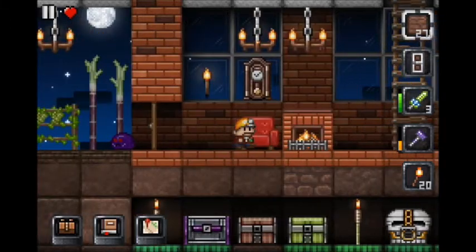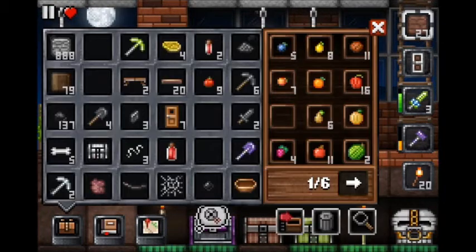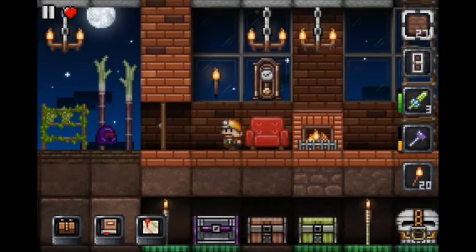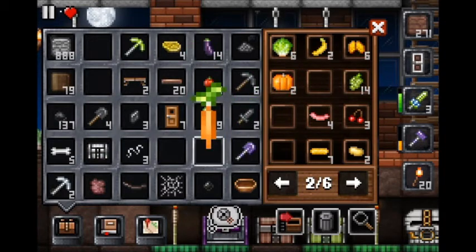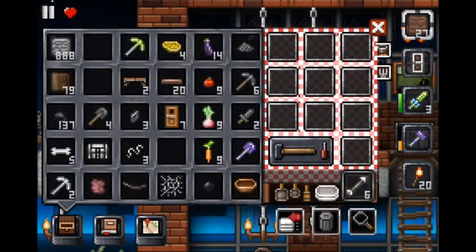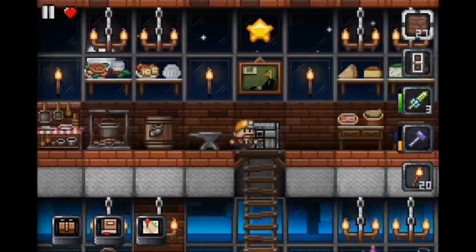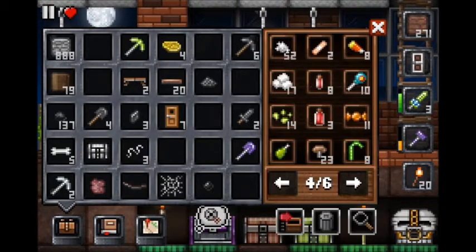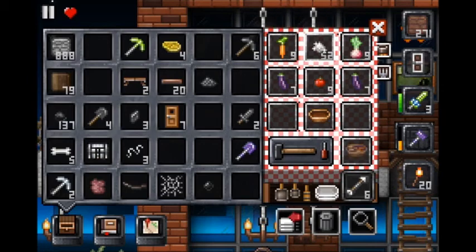I hate it when my inventory is this full. Let's throw some stuff in here. We need eggplant, onion, and carrot — and I think that's it. Ratatouille! I always think of the movie Ratatouille whenever I hear the word ratatouille. I'm really tired right now. I forgot salt crystals — hopefully we have some. Ratatouille!